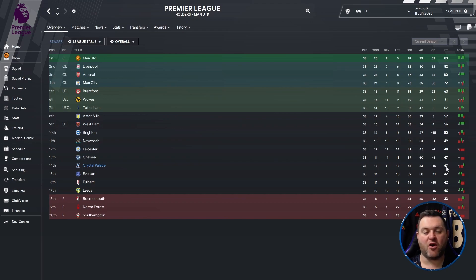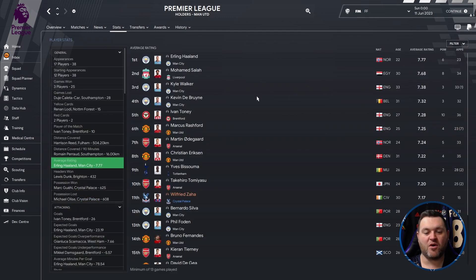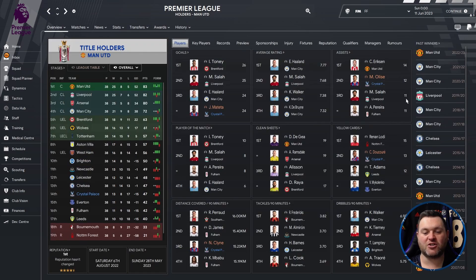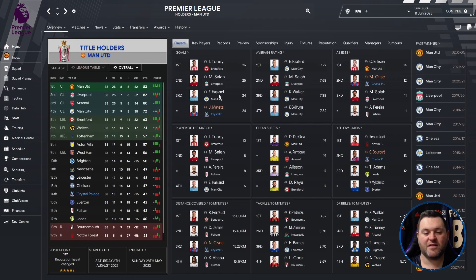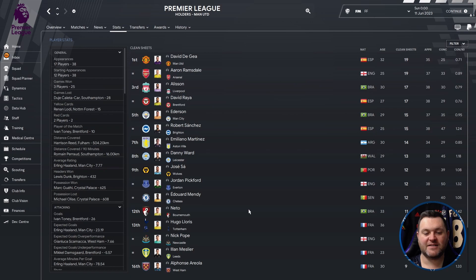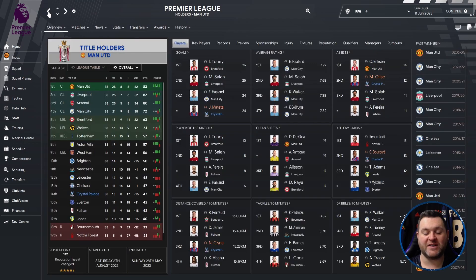Crystal Palace finished 14 points behind Wolves, who qualified for the Europa League. On the profile page, Mateta got himself 24 goals. Average rating-wise, Zaha led with 7.17. For assists, Alise got 12. Player of the Match awards went to Mateta with 5. For clean sheets, Gaita didn't do too well, only getting 4 throughout the season, finishing joint 19th.